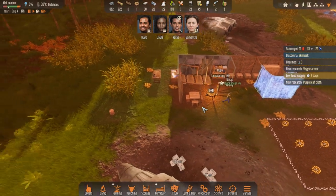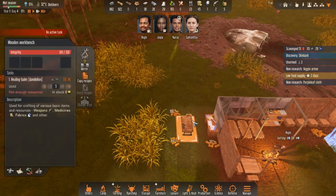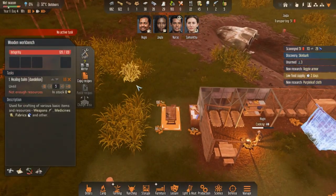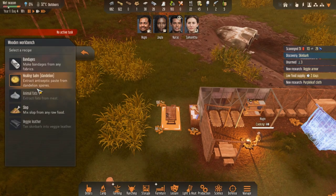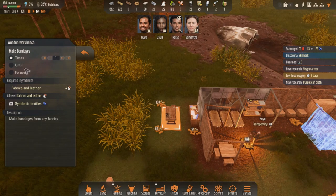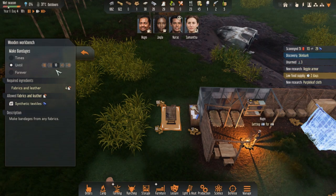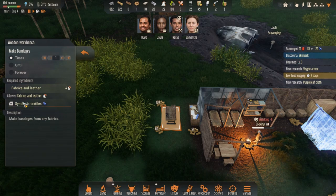We've got our research desk here and our workbench here with no active task - we probably should change that. Let's make some bandages - we'll make them until we have about 10. Do I want synthetic textile? I guess so. What is synthetic textile? I wonder if that's those purple plants.